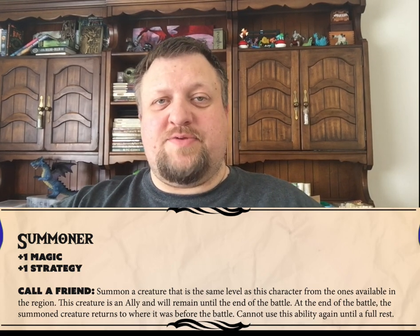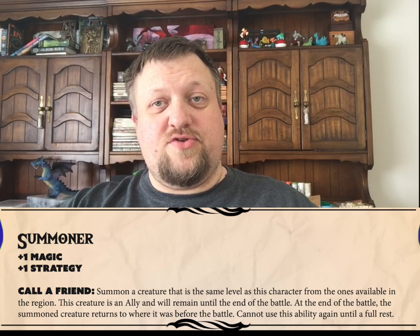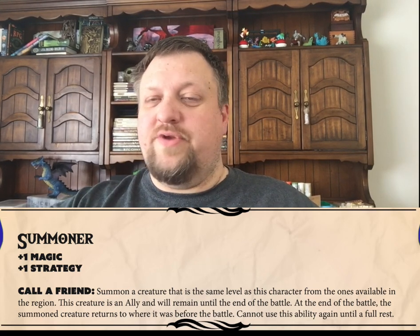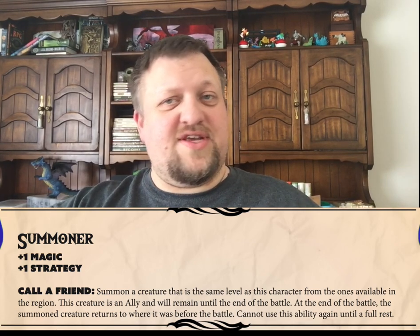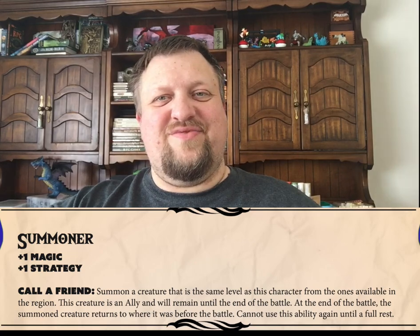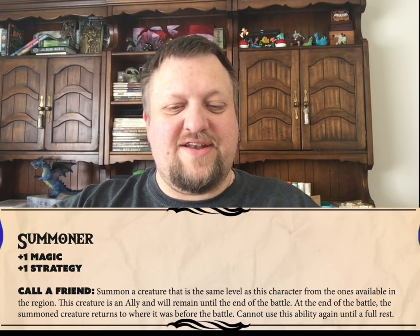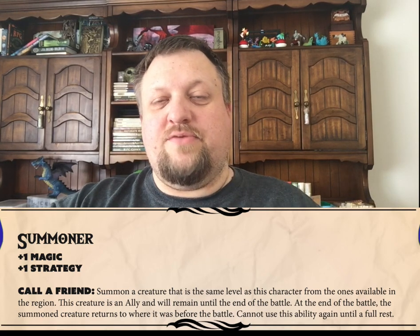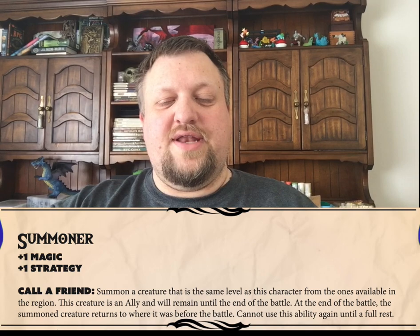We have a class specifically called Summoner, which is exactly what it sounds like. It pulls a lower level minion out of the environment — so if you're in a dungeon with skeletons, it might be a skeleton; if you're in a swamp with different oversized reptiles, it might pull something like that. Essentially, their ability is Call a Friend, and it draws an ally to the battle.